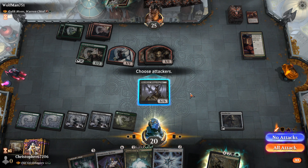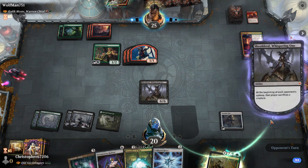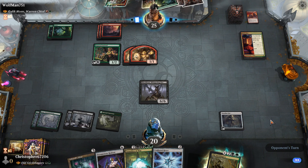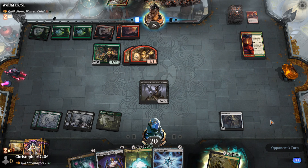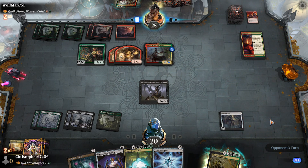That'll be our mana for Casualties of War. Sheoldred's probably our weakest hit, if I'm being honest — I didn't put in Vorinclex, her contemporary — but because she reanimates, she's actually a little bit okay.